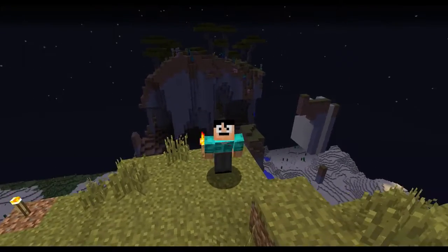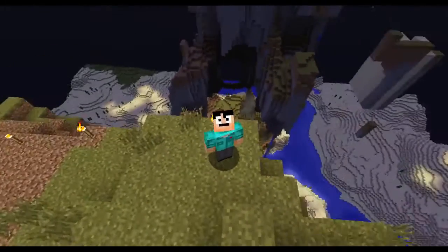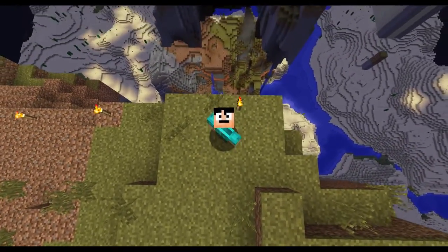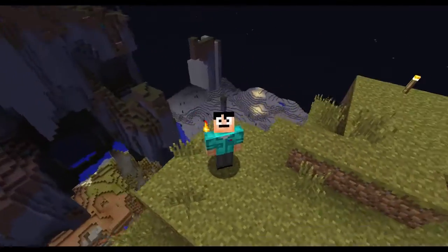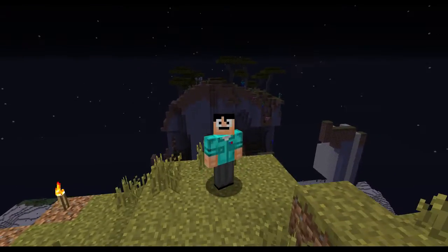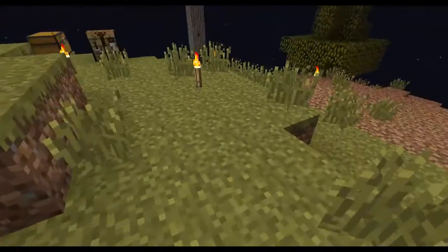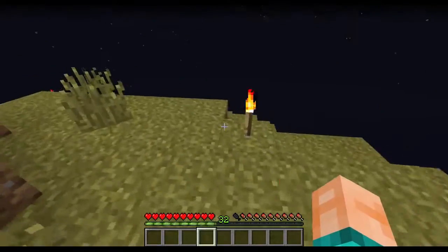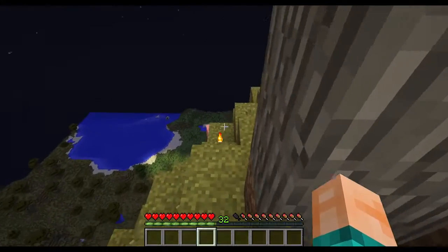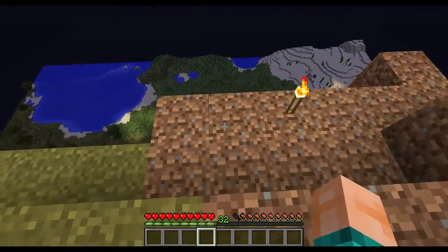Hello everyone, this is Fixer and I am on the Strangelands server. I am actually at my permanent base. If you saw my last video, you saw the giant structure jutted up in the middle of this area — plains on one side and desert on the other. I've got all my friends on the other island over there. That there is the ocean, so there's a savannah, a plains, and a desert all meeting up right here.